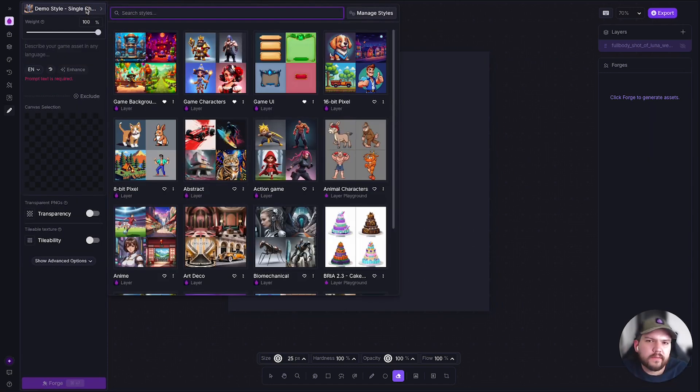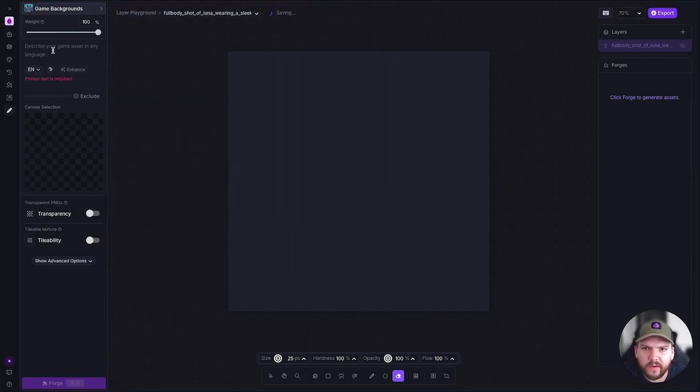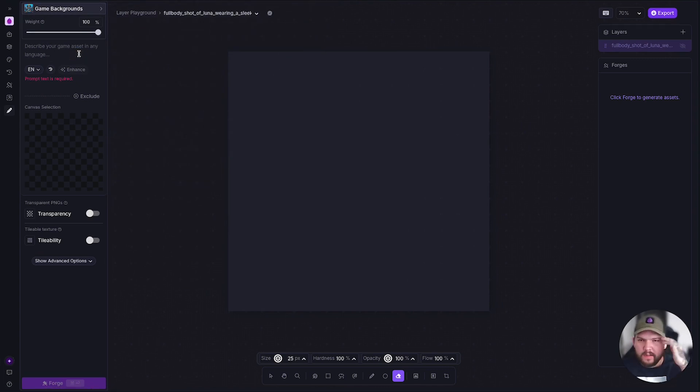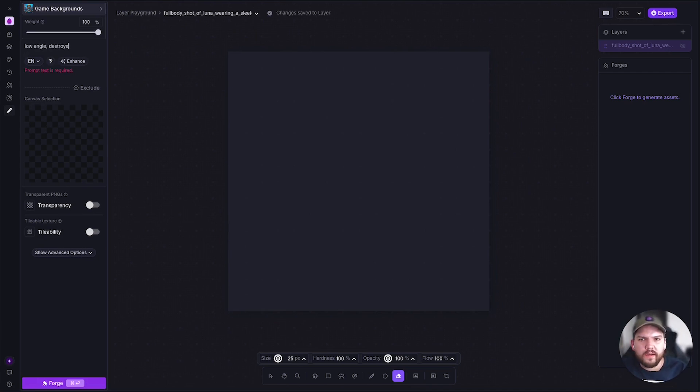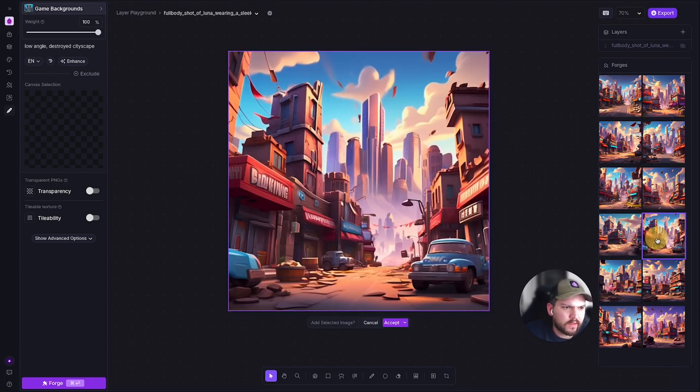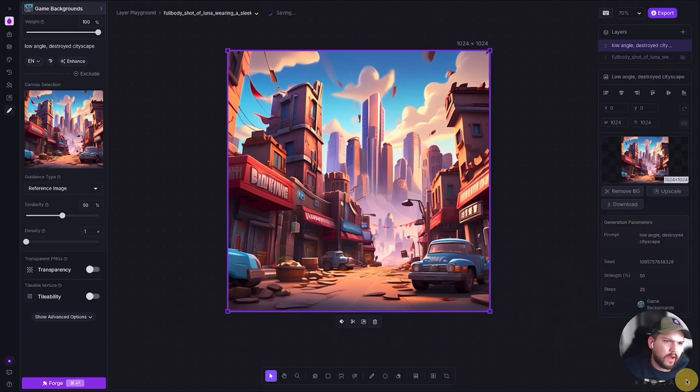On the left side we have our prompt box for a Forge session. I'm going to select the game background style — it's one of our default trained styles, trained with in-house assets, unlike the exploration styles which are just AI models with a little guidance. I'm going to type in 'low angle destroyed cityscape.' Looking at the results, I find this one really visually interesting — I like the car and the cityscape in the background — so I'll accept this and add it to a new layer.